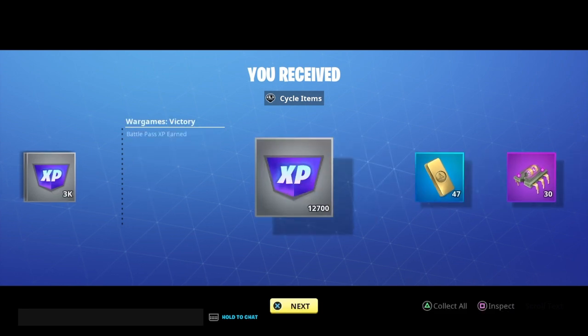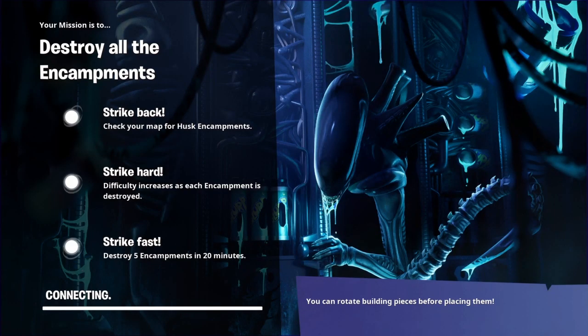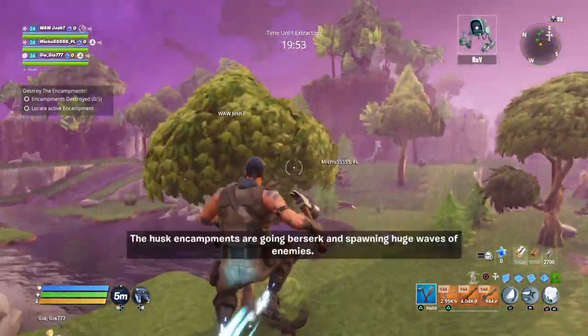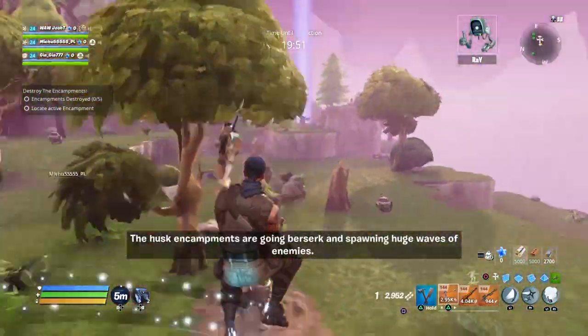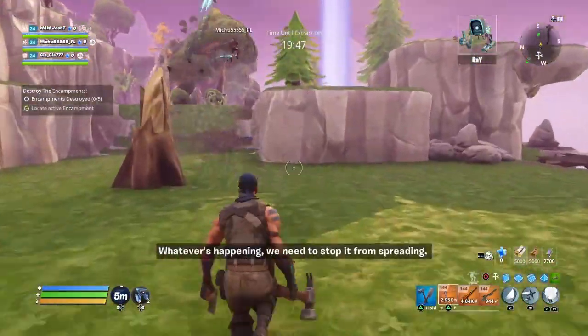If you really wanted an easy way to meet your XP needs, you could do a level three or level eight encampment — super easy missions that don't require much effort at all.